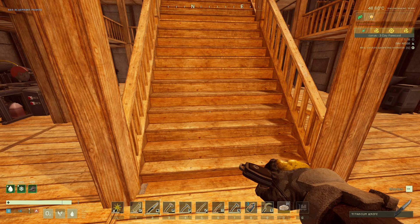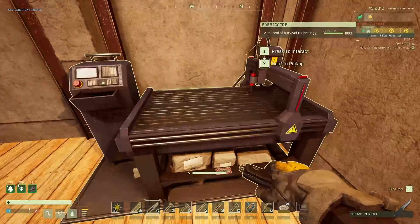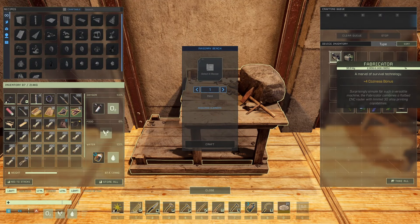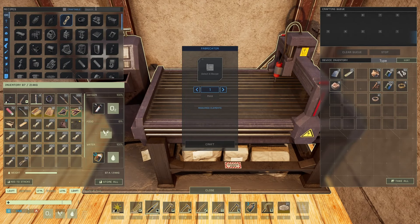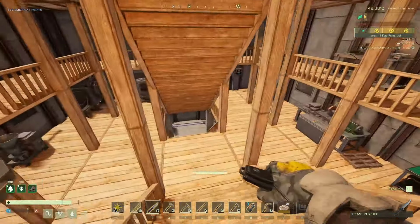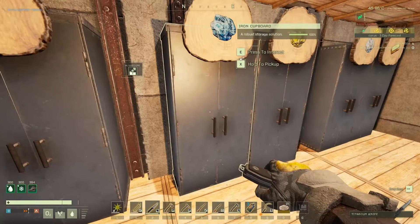Right, so where did we get to? Let's have a look. We've got the mission, we've got the fabricator. I do want the furnace - the electric furnace as well. Let's have a look what else we need for that. I forgot about the concrete mix - we need 80 concrete mix. How much stuff have I got? How much stone have I got? Let's get some of that done.